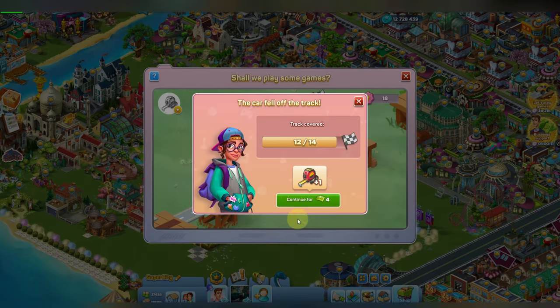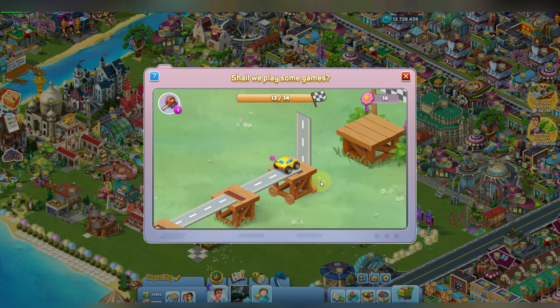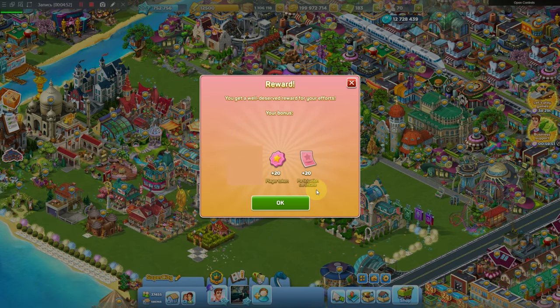I failed, let's try again. Yay, lucky! And the final platform — great! After I have finished all platforms, I get 20 player tokens and 20 participation certificates.